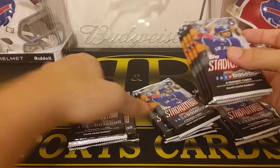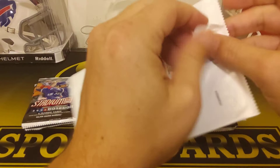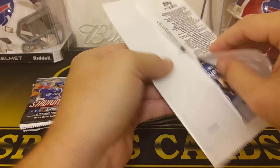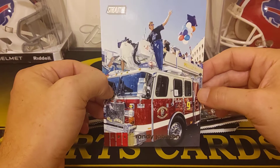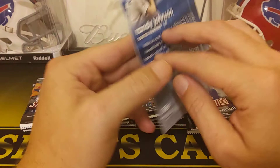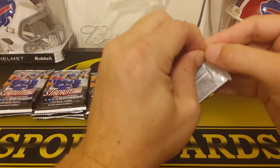I'll get to ripping here. Actually, I'll do the box topper first. I know you can get autographed versions of the box loader. Let's look at our Randy Johnson. Oh, look at that — that's a pretty cool shot on the fire truck, the World Series Champion Parade. These always have really sweet pictures.